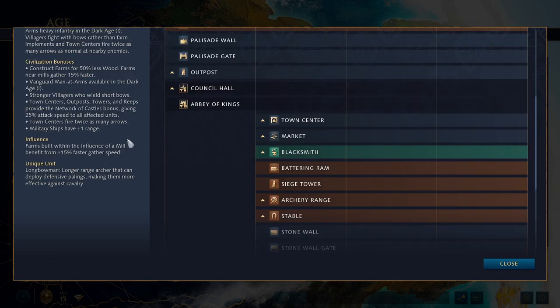In AoE4, every civilization has an influence mechanic — you get some sort of bonus based on how you build your buildings in relation to one another. For the English, it is their farms working faster when placed near a mill, which I already talked about. Moving on to the unique unit: every civ in AoE4 has at least one unique unit, and the English only have the longbowmen — a classic for AoE2 fans. Unlike AoE2, you don't build your unique units at keeps or castles; you build them at whatever the logical production building would be.